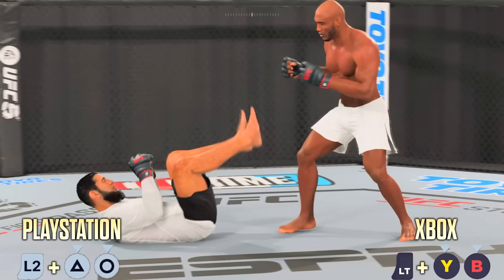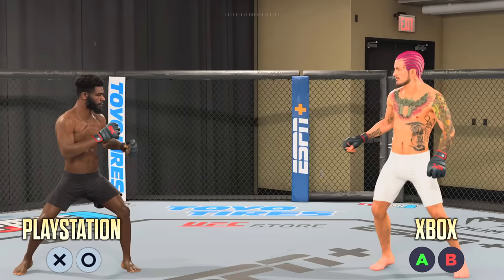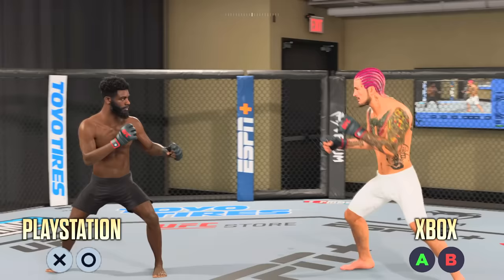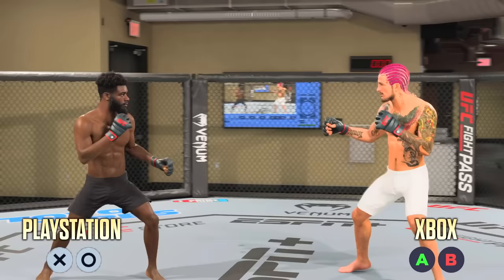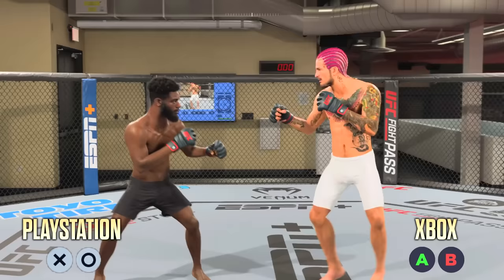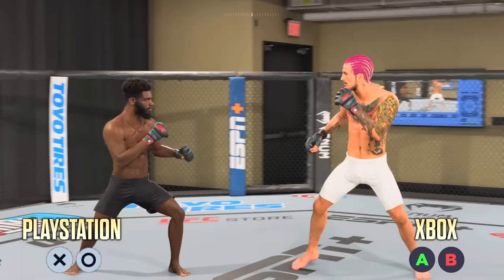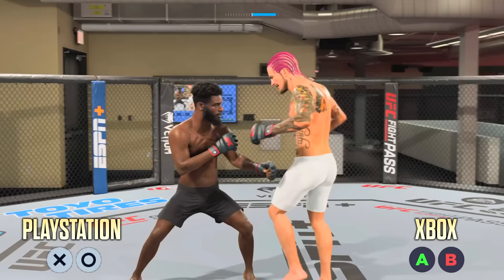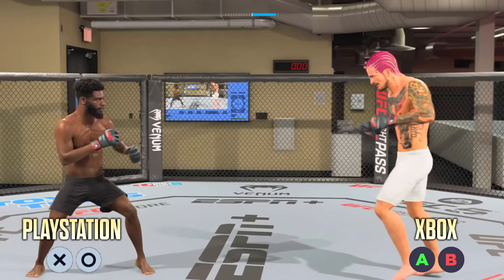On UFC 4 people love their spinning attacks — spinning elbows, spinning knees — but the spinning has changed on EA Sports UFC 5. To initiate a spin, for the rear spin all you have to do is press S plus Circle on PlayStation; on Xbox that would be A plus B. For the lead spin you want to hold L1 and do S plus Circle on PlayStation; on Xbox that'll be LB, A plus B. Once you spin, press another face button to do an attack — press Square for a spinning elbow, Triangle for a spinning back fist, X for a wheel kick, and so on.